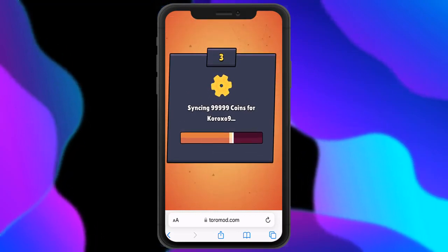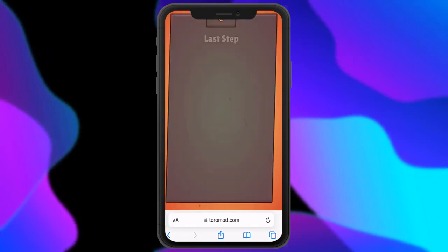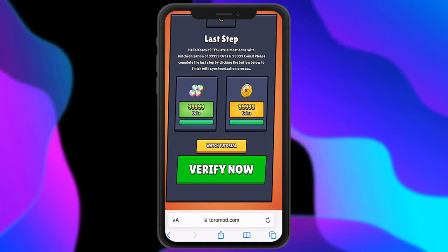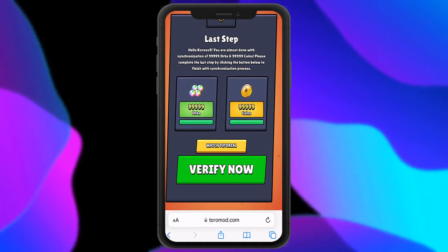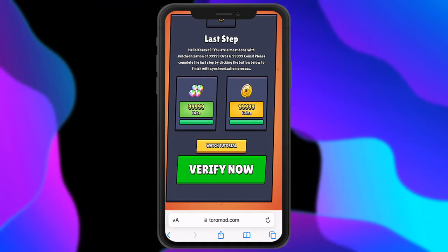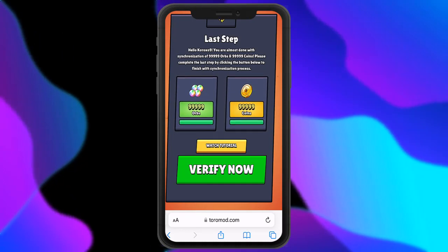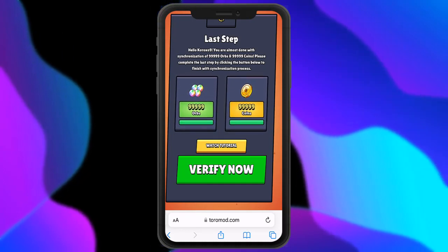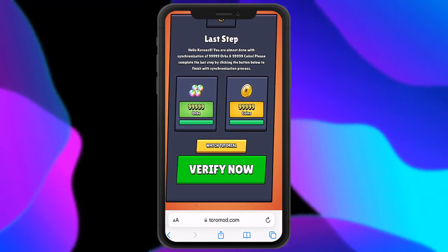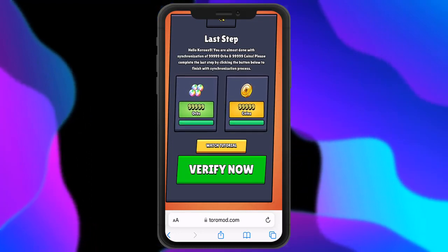Once it adds the value, it will load the last step. In this last step, they might ask you to complete some type of process for them. All you have to do is click the button below — it's going to take you to a new page where it will say you need to get some additional files in order for this tool to actually run and operate. There's going to be a YouTube tutorial on the next page explaining how to complete the last step. Watch that YouTube video, it's very important — it's going to explain how to get the additional files, and without that the tool won't run. Once you've got the spirit orbs and the files running, you can delete those additional files, so you should be all good.